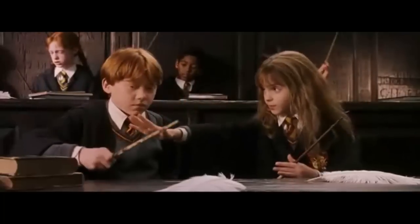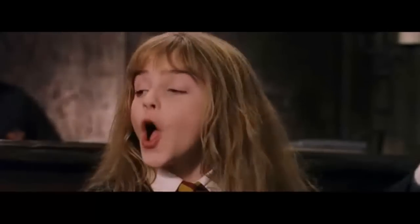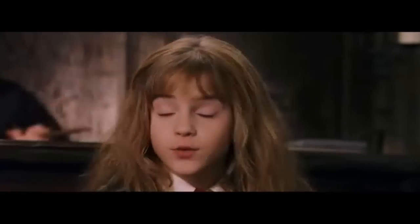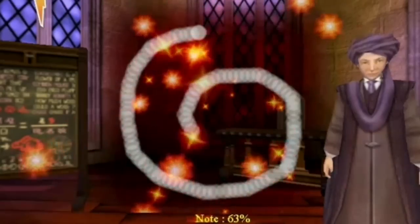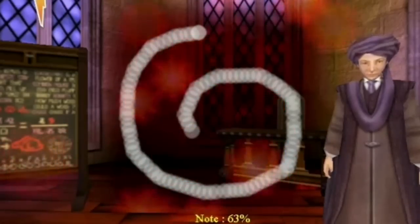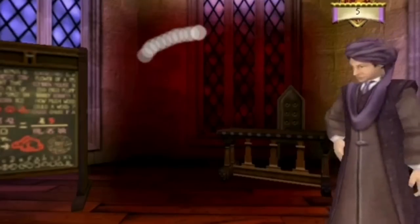Stop, stop, stop. Tu vas finir par crever un œil à quelqu'un. Et tu ne sais même pas le prononcer. C'est Leviosa, et pas Leviosa. Wingardium Leviosa, qui était d'ailleurs le premier sort qu'on apprenait. Le but était très simple : c'était de suivre avec la souris l'escargot, en essayant de ne pas trop dépasser. Et si tu ne dépassais pas trop, t'arrivais à apprendre le sort. Généralement, tu l'apprends quasiment tout le temps. Donc Kouverell est content.